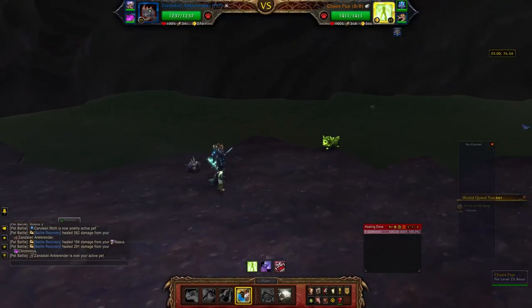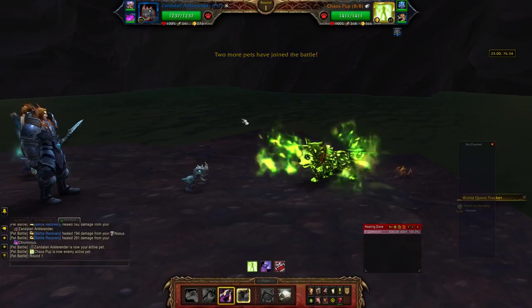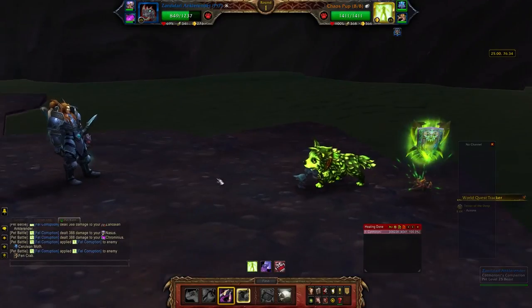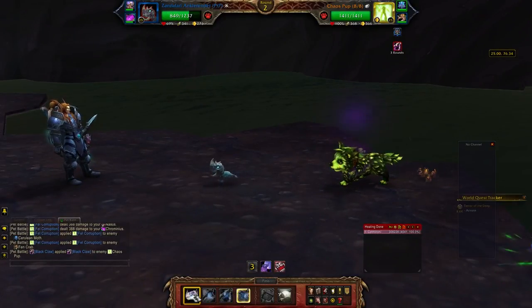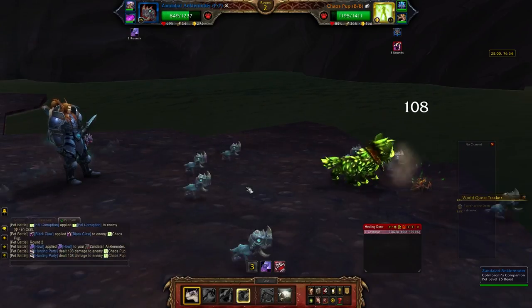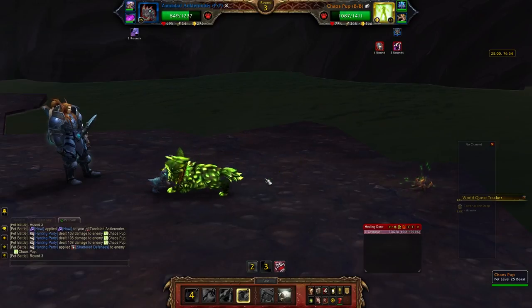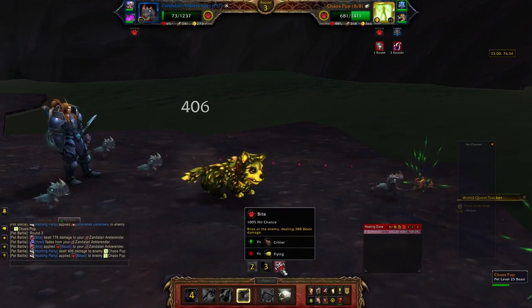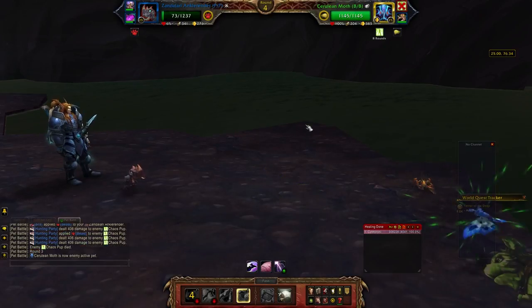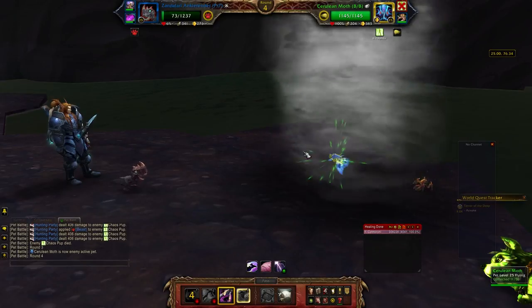Number six: did you know that boss pets in the game have a buff called Elite, which reduces all damage by 50%? This can be found on the Tiny Terrors of Tenan pets, as well as a couple of the ones that you fight in the Wailing Cavern scenario. This is a simple way for Blizzard to increase the difficulty of certain pets. There are also boss pets with a very similar buff out in the Celestial Tournament.